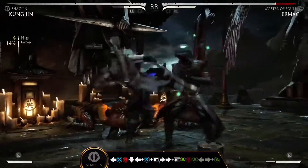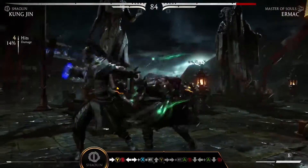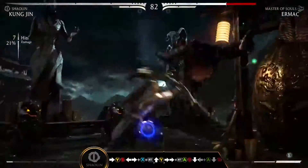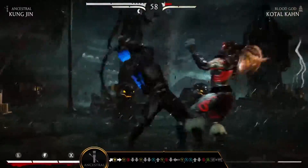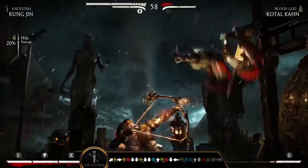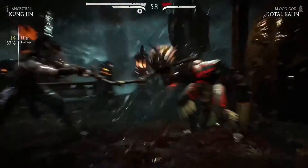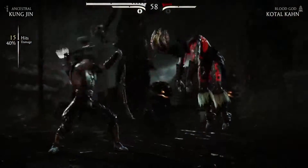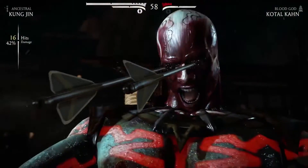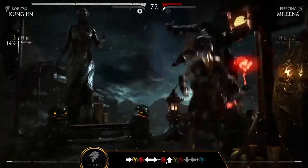Kung Jin has great overhead and low combo starters. Use Leg Pass, forward YB, and Heel Smash, back XB, for high pressure mixups, keeping the momentum in your favor. And show your foe the way of the Shaolin with this X-Ray finisher. And turn up the heat with a toasty Brutality.